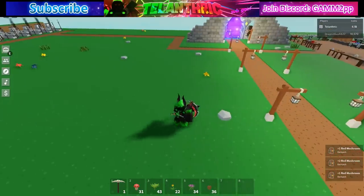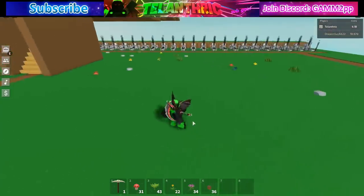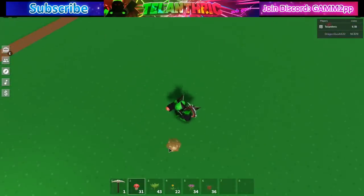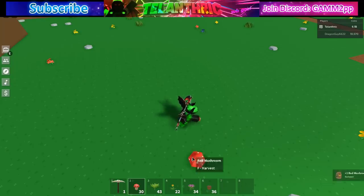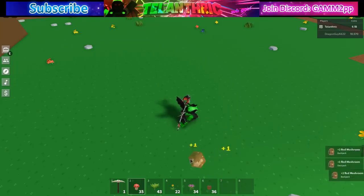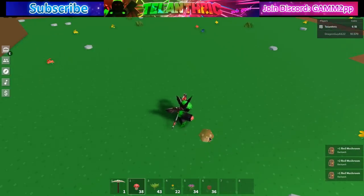The first method is just spam-clicking to plant and then spamming F to collect. The next method is using a macro. Macros and auto-clickers have been said to be allowed by the staff in Roblox Skyblocks, so you equip whatever you want, start recording, and have it spam F and click — that's all you need.